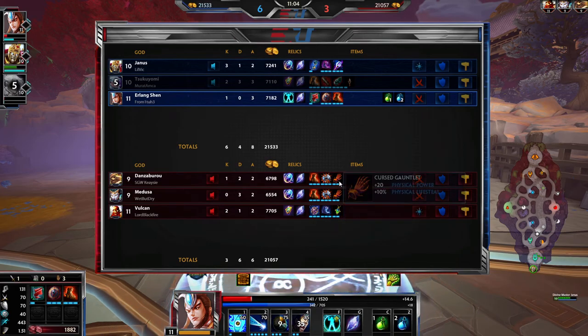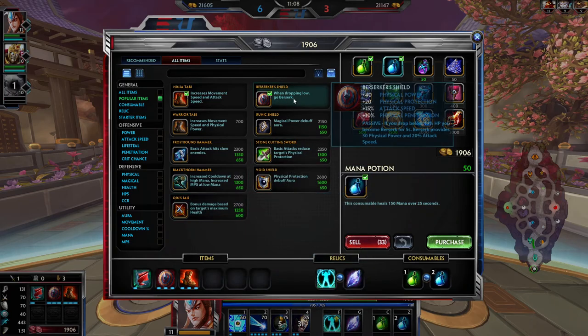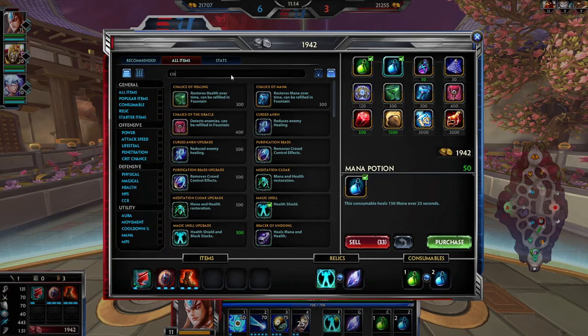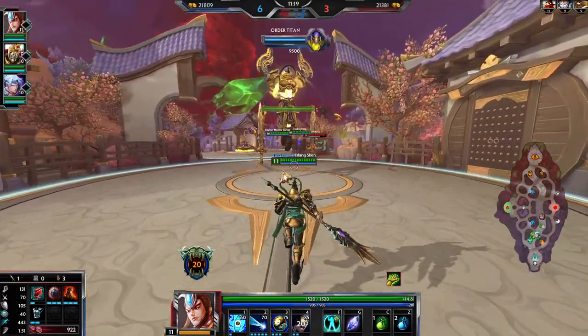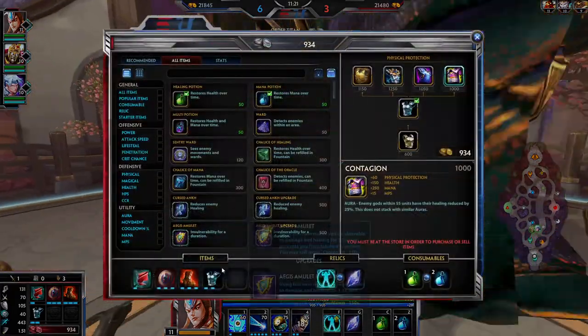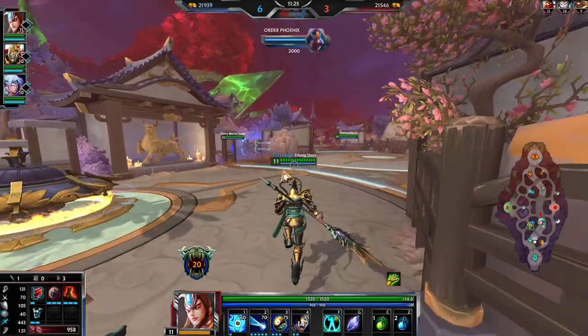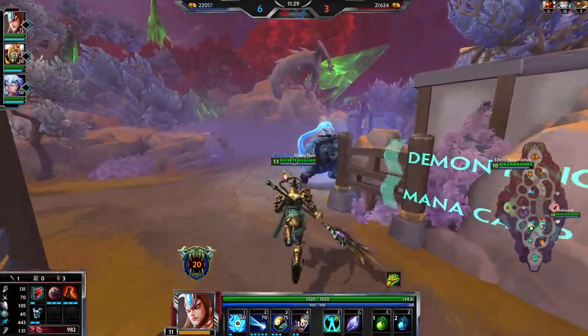They're both building the same — they're all building healing so we need anti-heal. We can go Toxic Blade which is the ADC version of anti-heal. But for this game we're going hybrid, so we've already got our damage in Berserkers and our boots. We're going to go Contagion. It isn't the best but they've got two physicals, so it's worth picking up — especially if I'm going to be diving at them a lot.